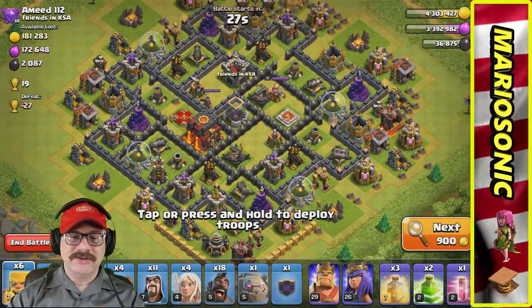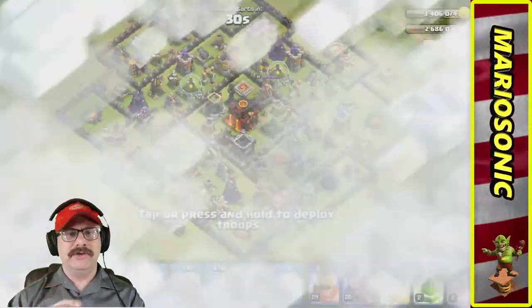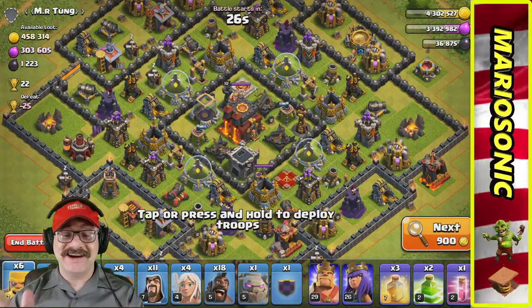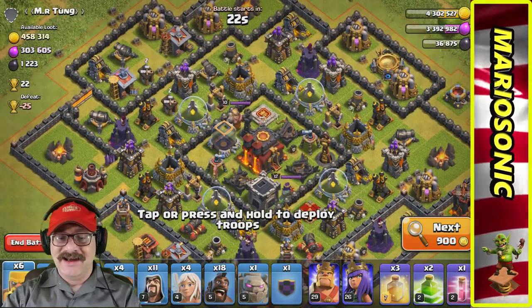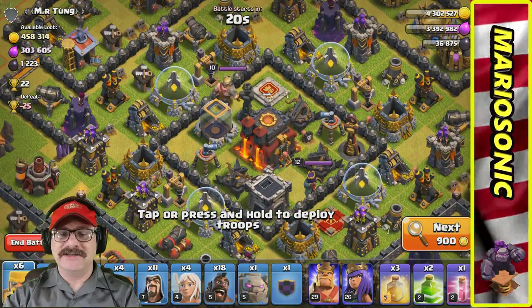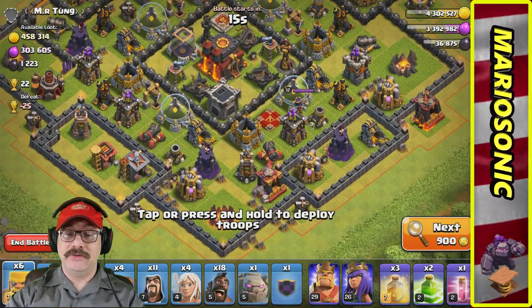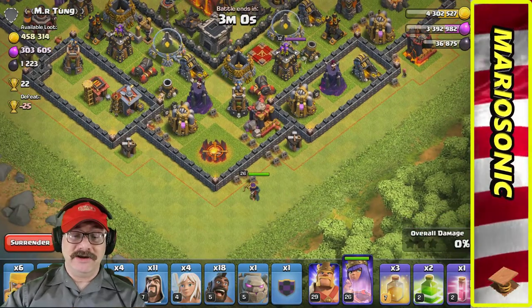Level three infernos are down but not enough gold. Oh my, look at the cannons and the mortars — level three infernos, inferno towers are out. The king is level 10 and the queen is level 12. Let's go smash it!